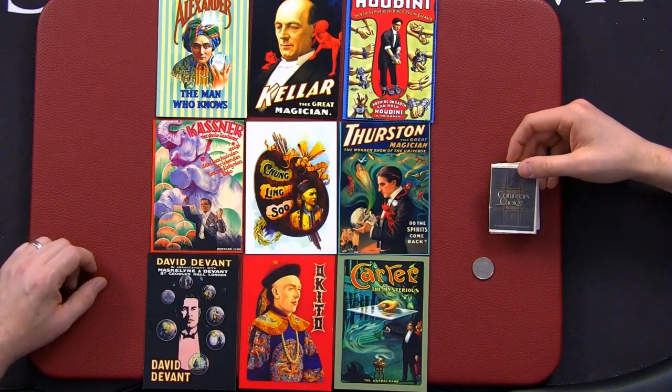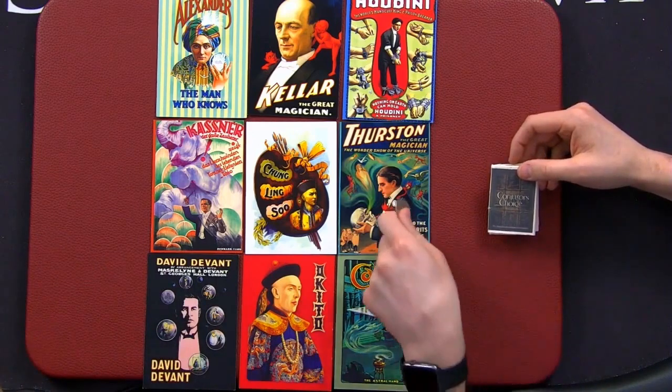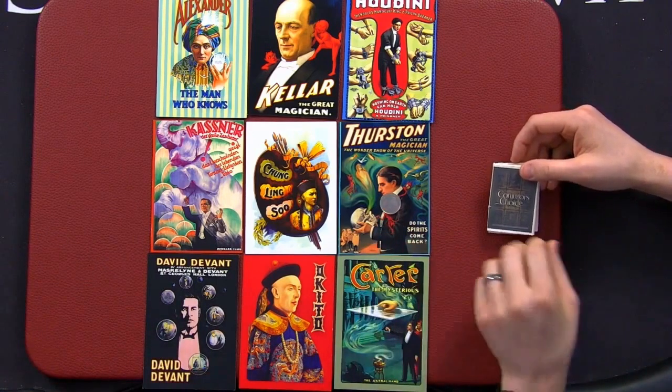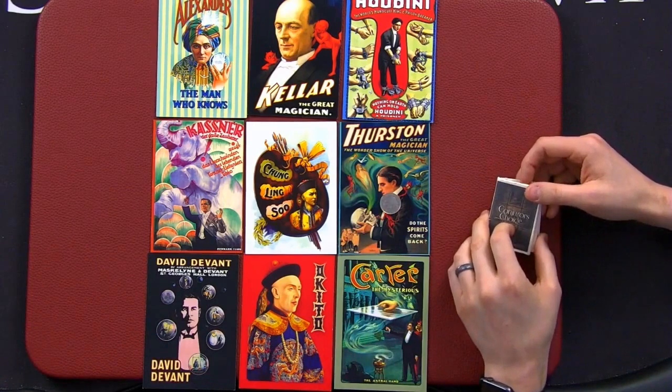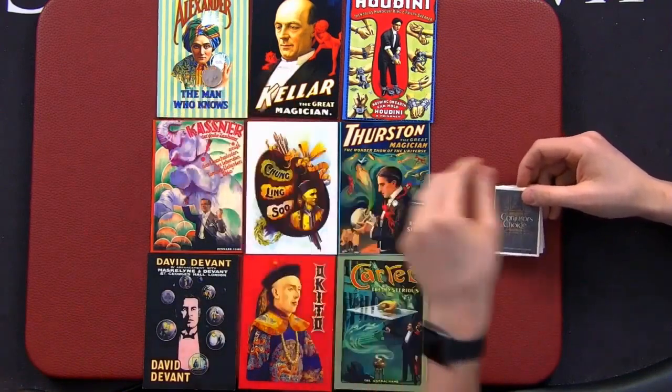Your first free choice is take the 10 pence and place it on any one of the cards. Anywhere you want. So that you've understood the instructions I've given you, move the coin three times anywhere you like. One, two, three. Lovely, perfect.